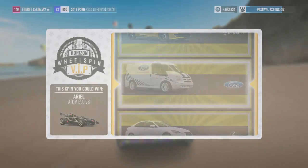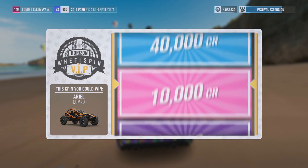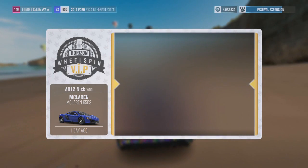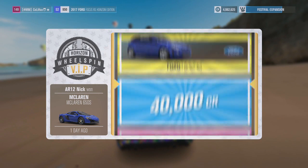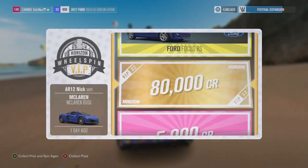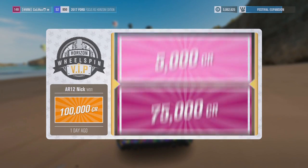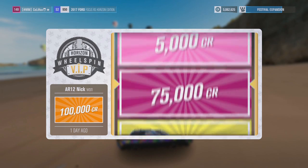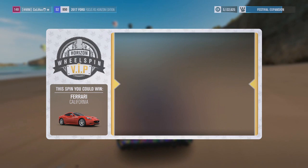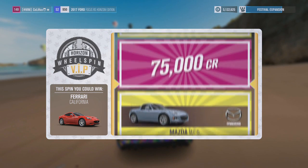That van brings memories from Forza Horizon 2. An Ariel Nomad - I'd be down to have these in real life. Ooh, a McLaren 650S - I have that car, I bought that already, so I'll have me another one. Let's collect and spin again. Everyone's winning these 100,000, I swear. 60. I'm already at 3 million - I made 3 million from just these wheel spins. That's insane.